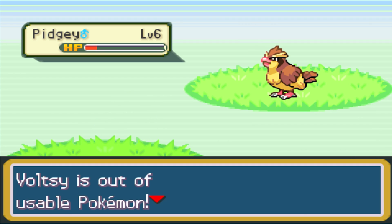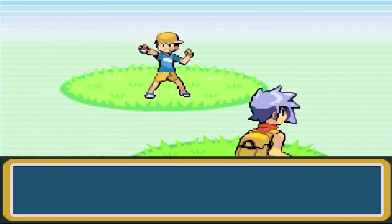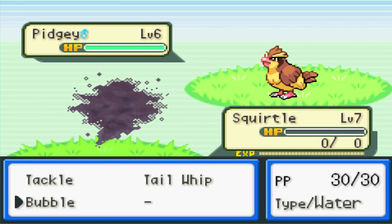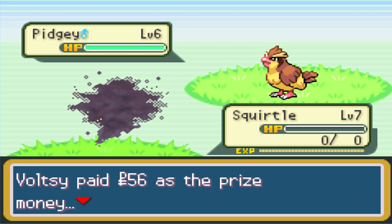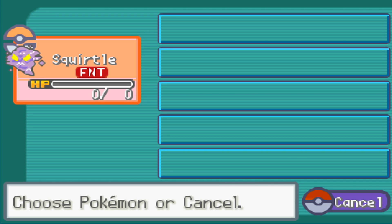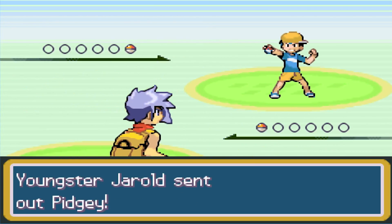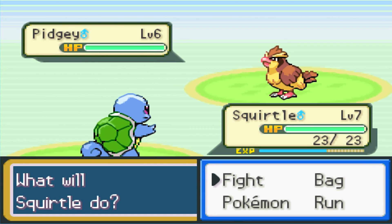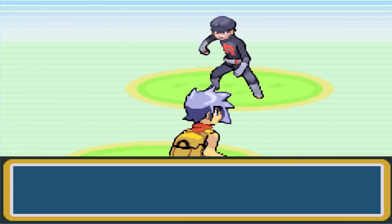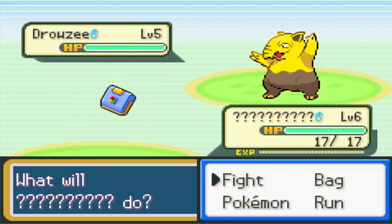A chaotic battle unfolds — tons of missed attacks with Bubble. Then Squirtle dies and turns into a ghost sprite, crashing the game! After resetting, we're back. It seems the only Pokemon in the game right now is Squirtle. The commentary decides to treat this like a Nuzlocke — Pokemon cannot die — and resolves not to let Squirtle faint again.